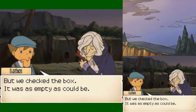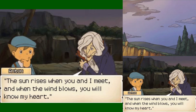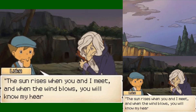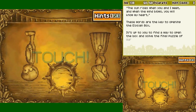This box was crafted to hold the words of my heart. The box contains a hidden message, one meant only for Sophia. Many years ago, I asked a traveler passing through town to deliver it to her. Unfortunately, the box's value made it a target for those hungry for wealth, and so it was stolen again and again, thus perpetuating the whole chain of sad events. But we checked the box — it was as empty as could be. Well, that's because there's actually a second way to open it. The sun rises when you and I meet. And when the wind blows, you will know my heart. These old words are the key to understanding this box. These words are the key to opening the Elysian Box proper — it's up to you to find a way to open the box and solve the final puzzle of our story.